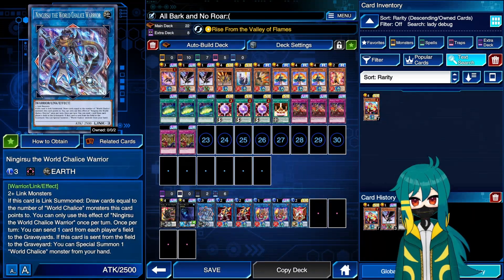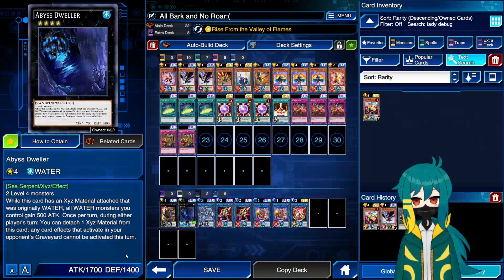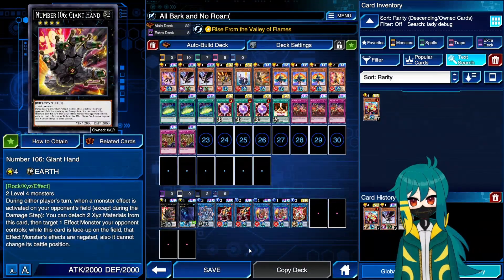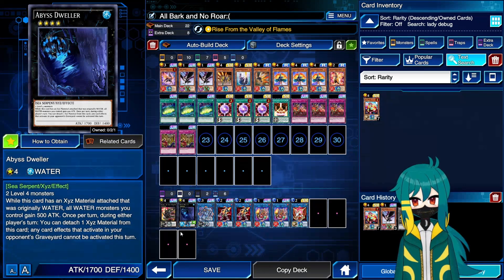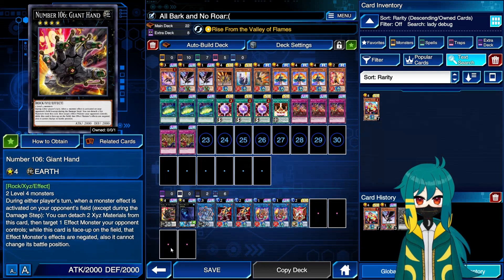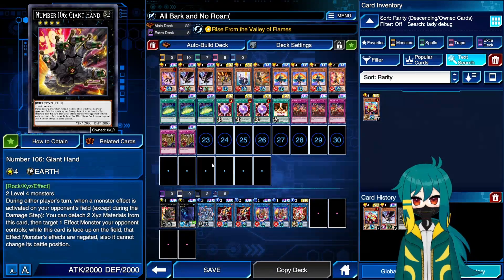I'm really sold on these six extra deck cards and wouldn't change them for anything. One copy of Dweller because I'm afraid of Salamangreat, Burning Abyss, and PK. And one Giant Hand because it is the best Rank 4 to make generically going first blind — you can't be sure Dweller hits what you're playing against, and you definitely can't be sure Roach hits what you're playing against. The only thing I would change is Giant Hand for Roach if you're just absolutely refusing to believe you'll ever fight against a rogue matchup on ladder, but I don't think it'll go well for you.